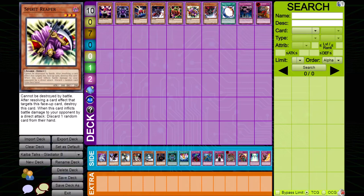Next up, Spirit Reaper — and not only Spirit Reaper, but any monster in Edison format that cannot be destroyed by battle. This is one Gladiator Beast players love, because they can just attack without any consequence. Spirit Reaper, Marshmallow, anything they can freely attack into — you should be siding these cards out.